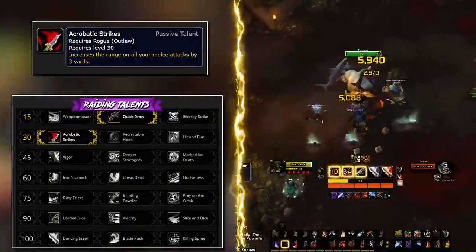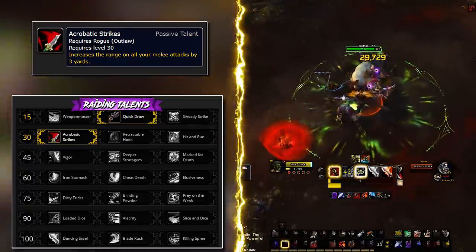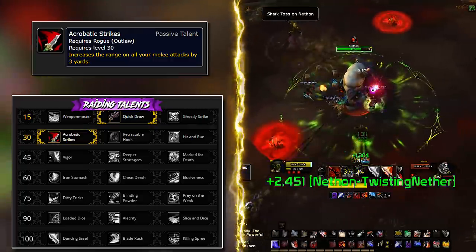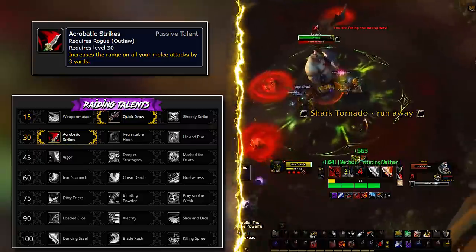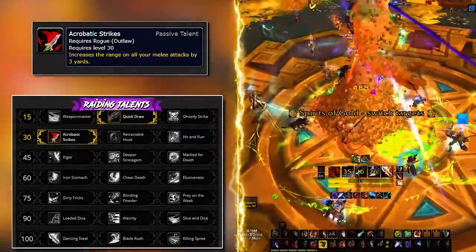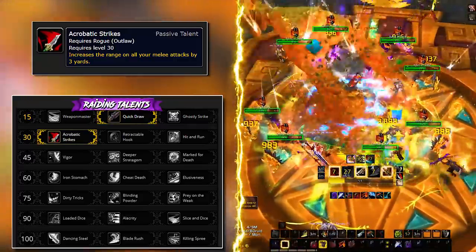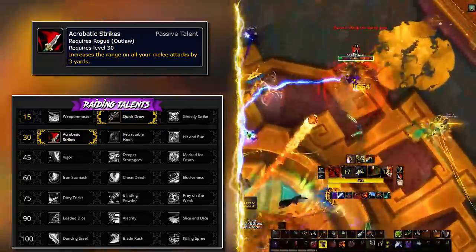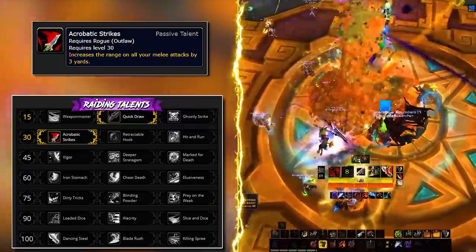Second row, by far the best choice, is Acrobatic Strikes — this talent has multiple applications. It increases the range of your melee attacks by 3 yards, letting you stick to your target and stay outside damage puddles on the ground. One example is the AoE of the Shark Puncher boss in Freehold. Importantly, it also affects Blade Flurry, widening its AoE circle by 3 yards — much more impactful than it initially sounds. Given how BFA encounters are set up, it's definitely a DPS talent.